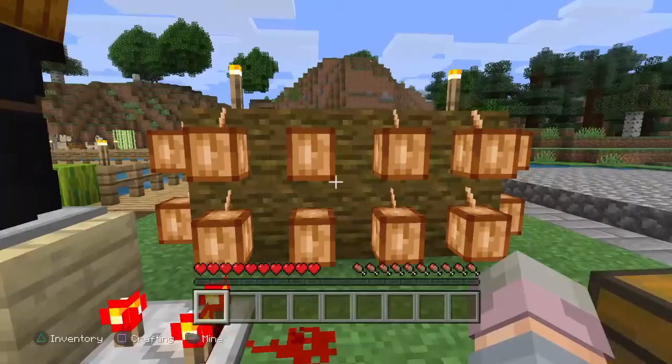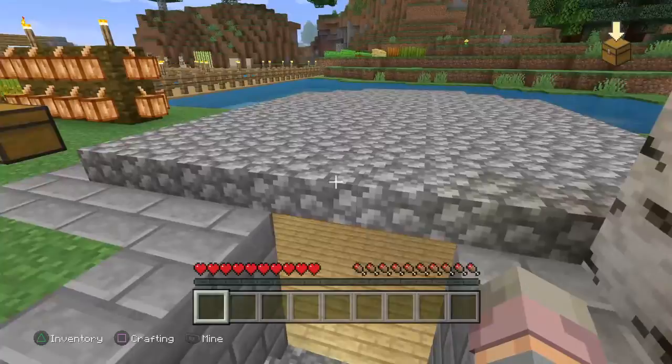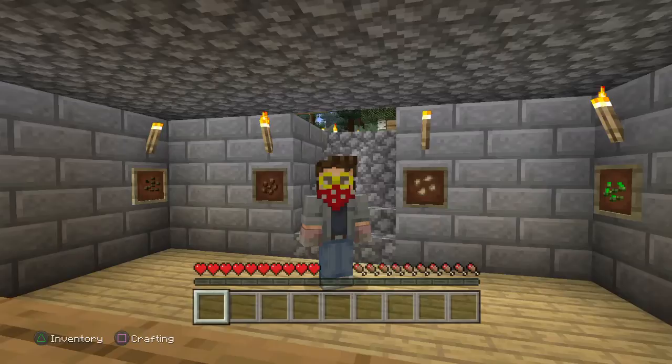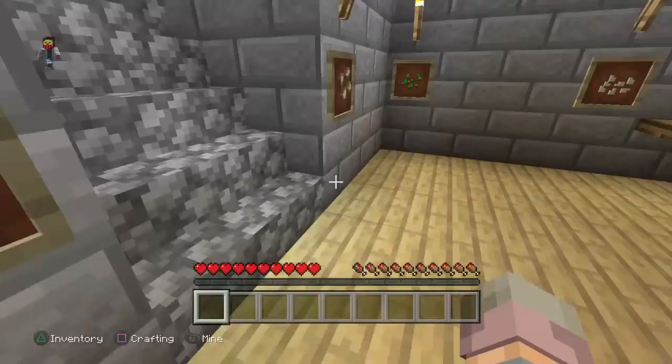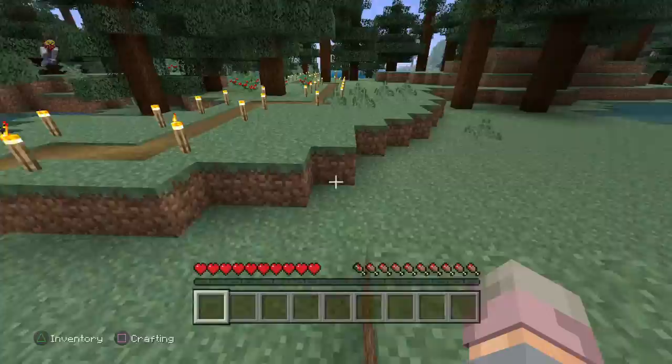Right here I have my cocoa bean trading area, and I have a chest full of cobblestone. Right here I was gonna put a villager because he sells stuff when you trade with him — I call him my merchant, just because he sells stuff. But he actually died, probably because a skeleton shot him. That's why I have a sign there.